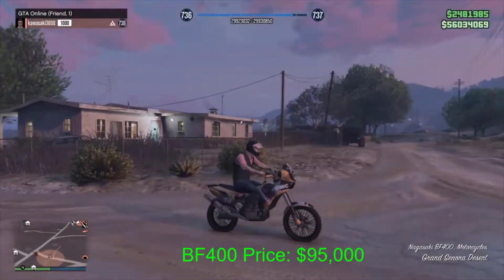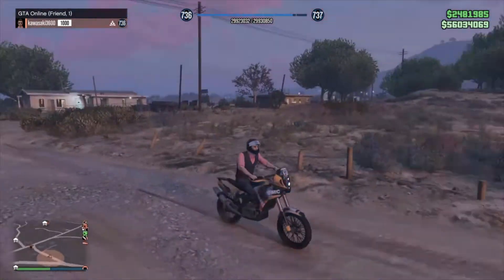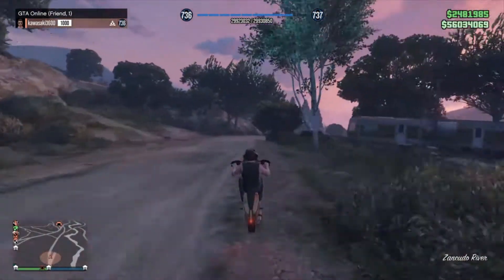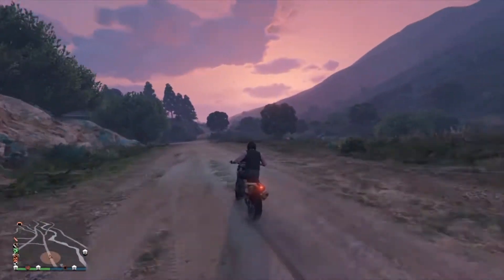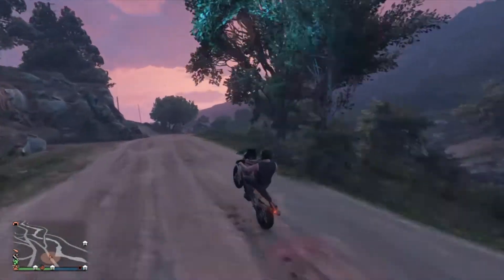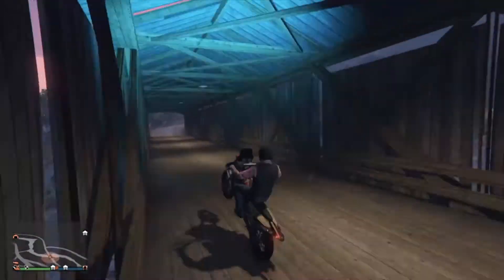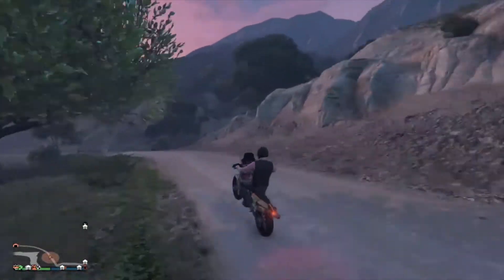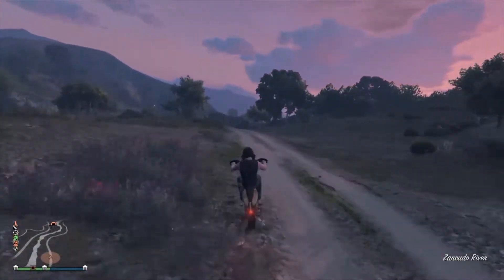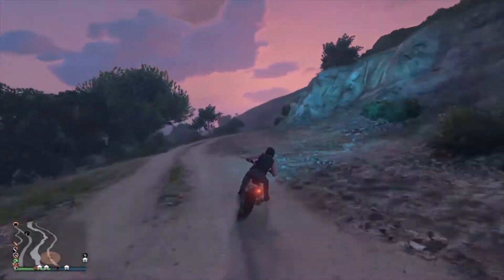For first place, I'm going to say the BF 400 is probably your best bet. It's only $95,000 and it's very fast and handles pretty well. It can do any of the off-road tracks very well, including the Mount Chilead time trial. It's really cheap, and if you're looking for a bike to handle jumps and crazy off-road trails, I think this thing can hold a wheelie the entire time. I would definitely put this as number one.